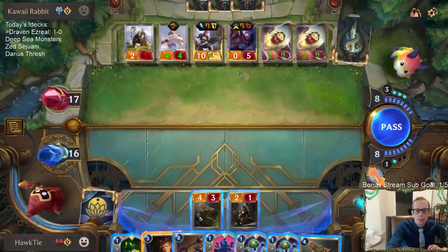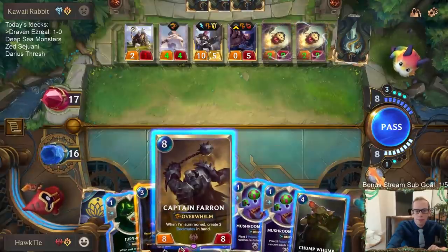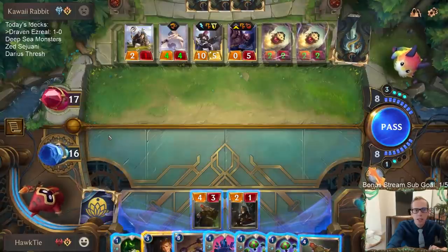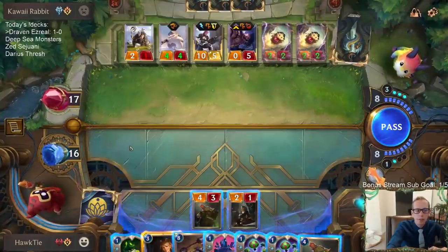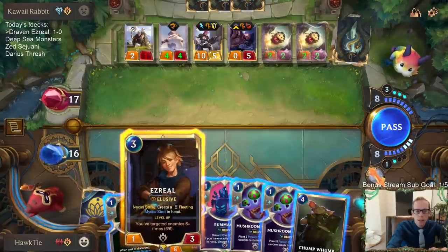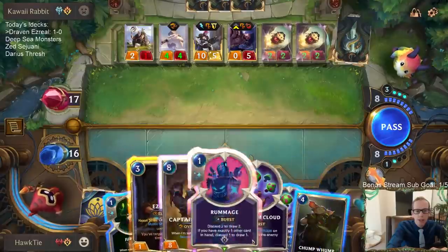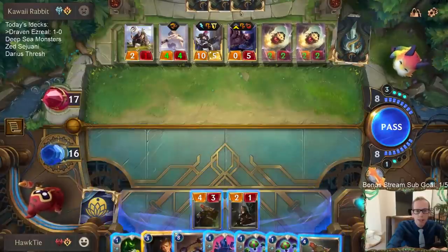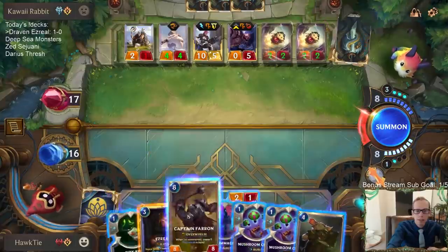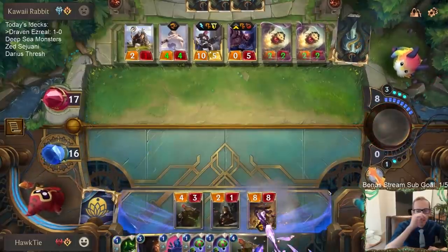I'm not too sure how I'm supposed to win this. Captain Farron decimates but that's pretty slow - we're probably dead next turn or very close to it. Like if I just go Ezreal and try to cast Rummages and things like that, Ezreal's gonna die. I guess it's Captain Farron.